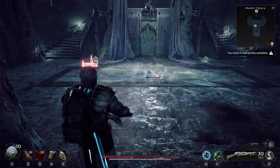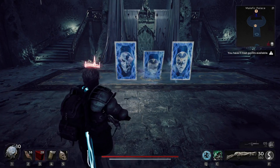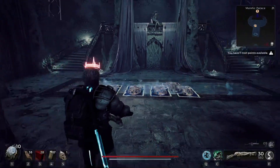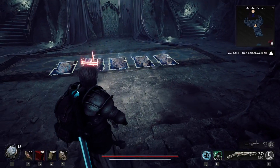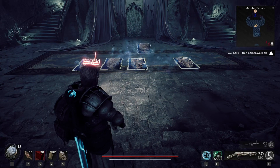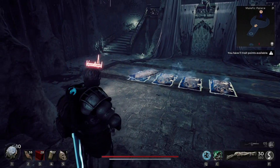Don't worry, you just have to climb the elevator. It's actually easier to get the other cards because they don't spin around as much.